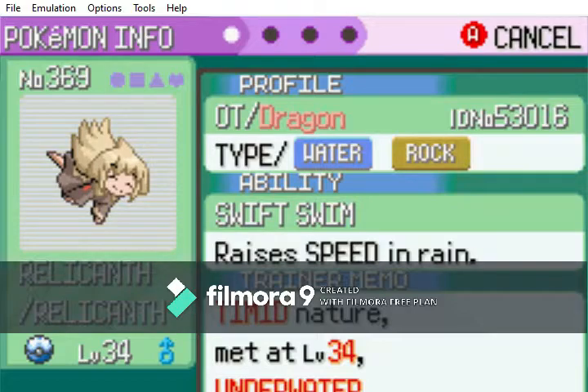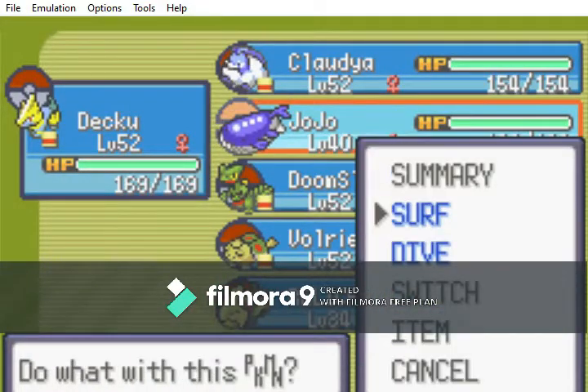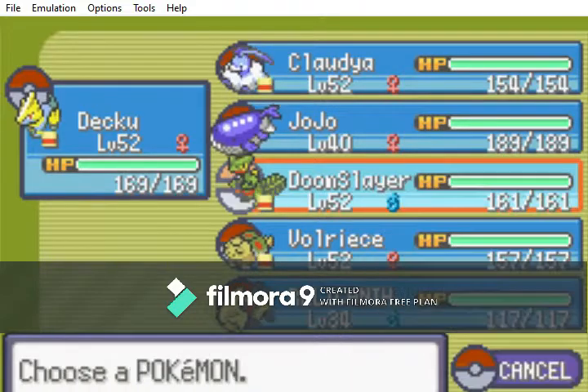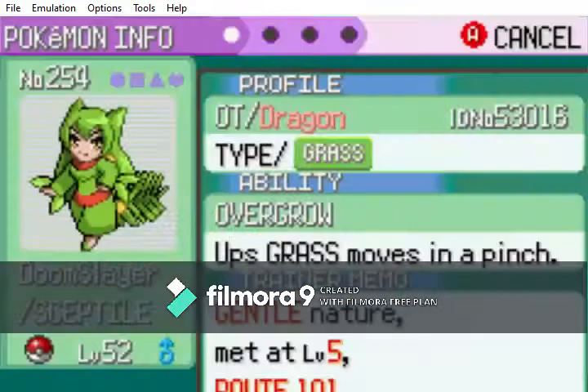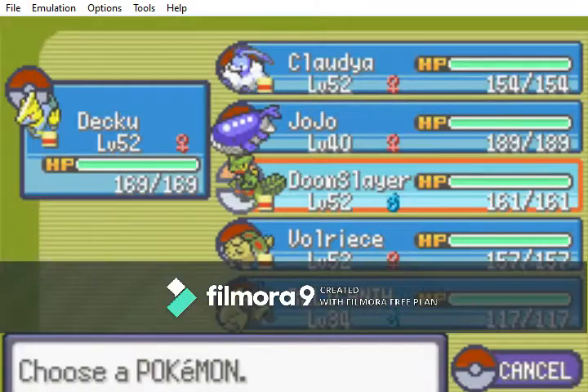We have Relicanth ready to go. I believe I went ahead and taught Jojo here both Surf and Dive — there are two HMs. You'll need both Surf and Dive HMs for this. And you'll also need Dig. I went ahead and taught Doom Slayer Dig over Rock Tomb, which is kind of terrible, whatever.